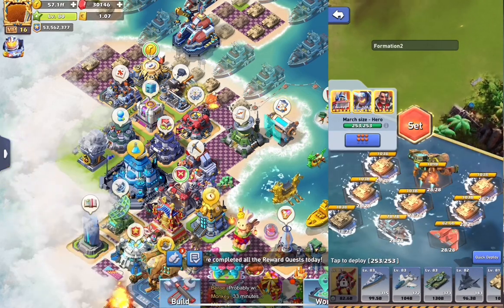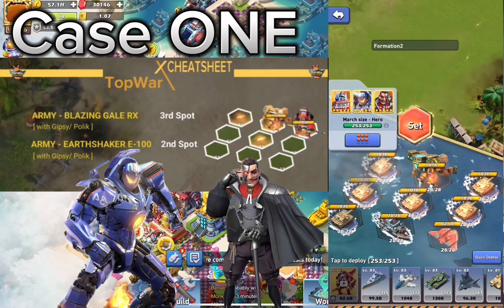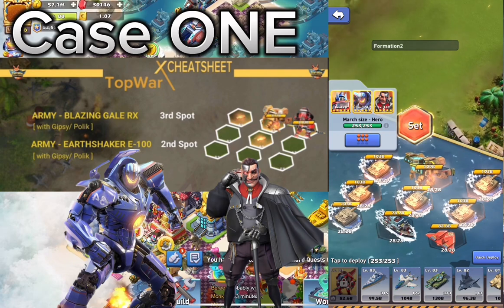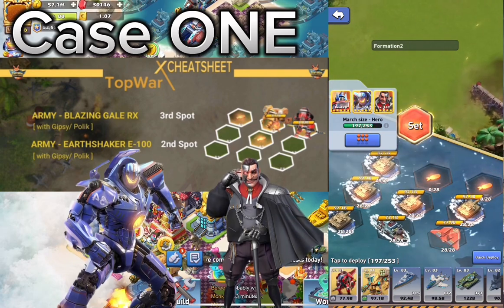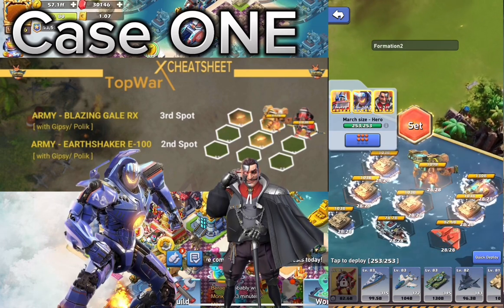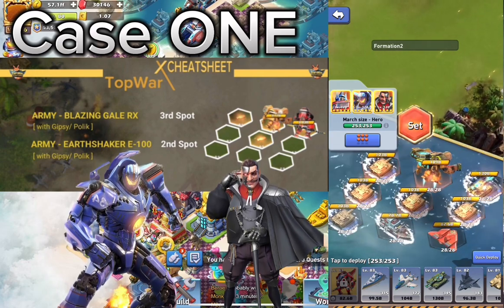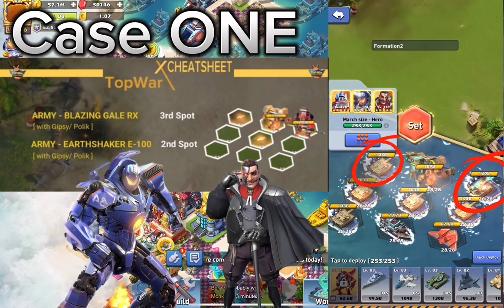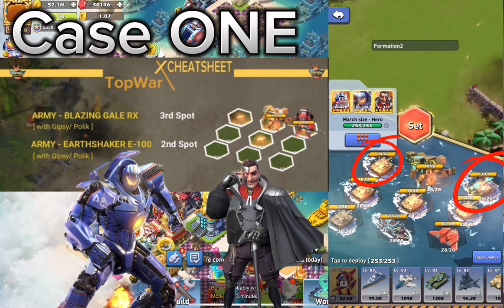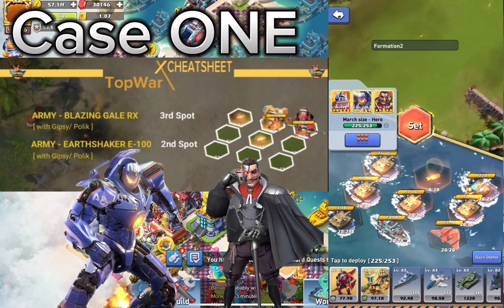Let's start with the tanks. The tanks have two choices, and first of all it's primarily about whether you're going to use Pollock and Gypsy — that's very important. If you want to use Pollock and Gypsy, then your heavy trooper regardless of which one you use must be on the first line. If you choose the yellow heavy trooper for your tanks, then the yellow heavy trooper must be on slot number two, simply because its tool of protecting left and right will ensure you have as many units as possible for as long as possible in combat, in order for Pollock to actually work.